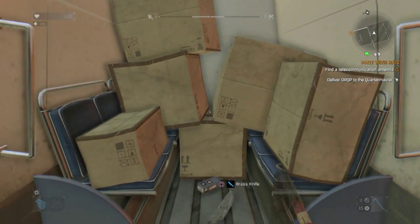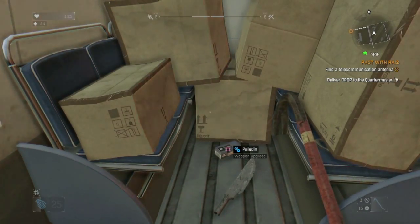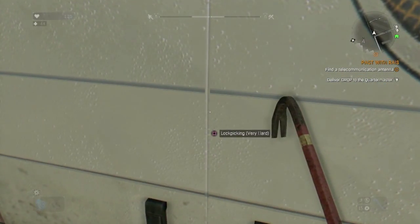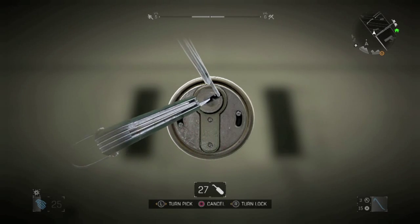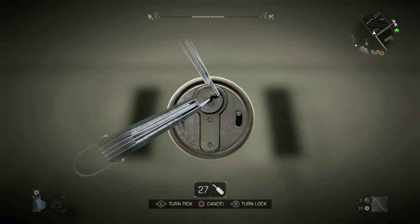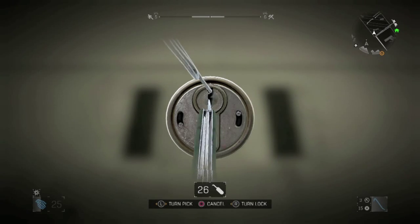There are four different types of lockpicking: easy, medium, hard, and very hard. Basically, as you go up in difficulty, the sweet zone is a lot smaller, so you're going to have to be more precise and have a little more finesse in order to get that lockpick. Easy is the easiest — you'll find the sweet zone very quickly. And as you see right here, very hard, normally on the police trucks, it's going to be very difficult.